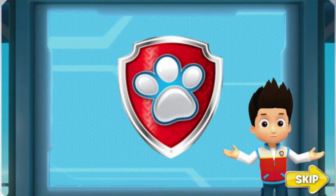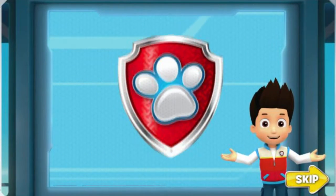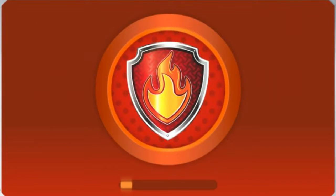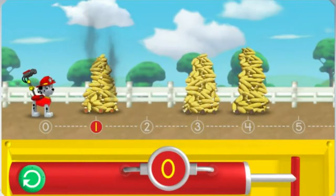It's the day of the big corn roast, but we have an emergency. Bettina knocked over Farmer Owl's barb... Help Marshall pump enough water into his cannons to reach the smoking corn.